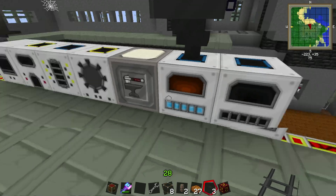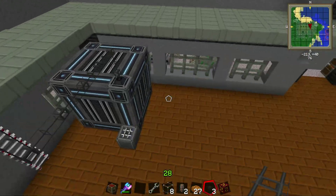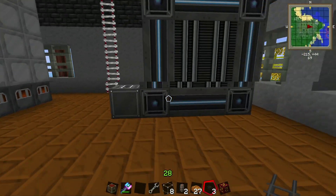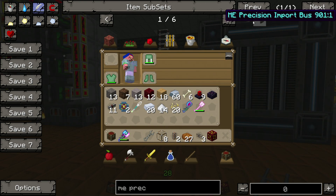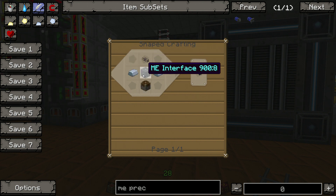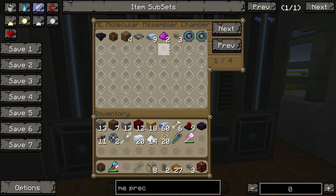Now we have our ME basic chip. We make the ME cables down here — yes. There are, however, a couple other things we want to make: we need the precision import bus and the precision export bus. To do those we need the basics — a piston and an ME interface. I don't think we've got either of those in here.